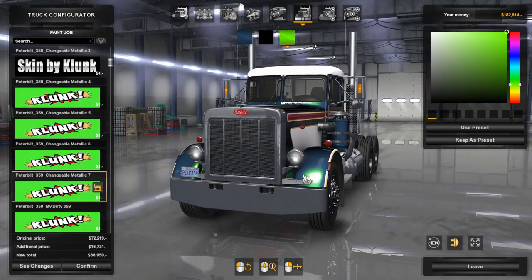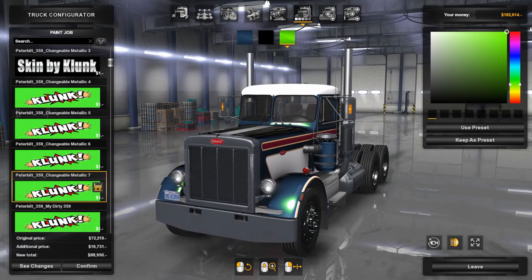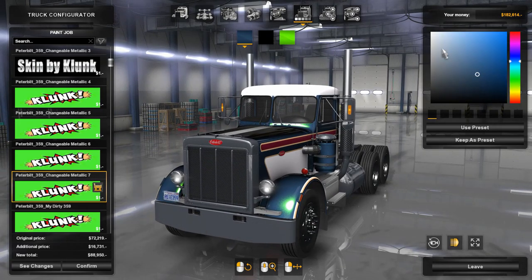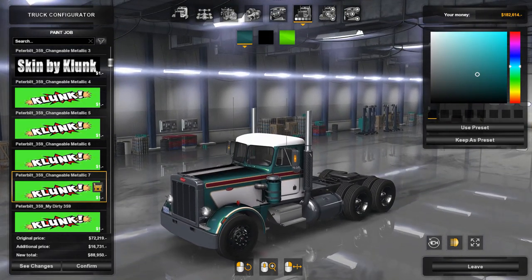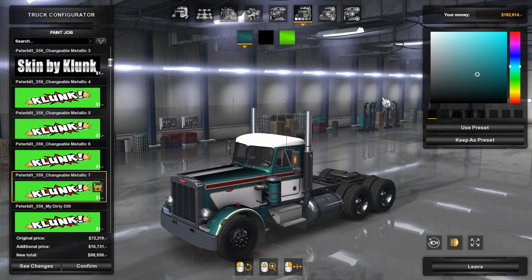See that green right there — it just brings out that sparkle. I'll change that to a teal color, that looks a little better. I'll leave that black alone.